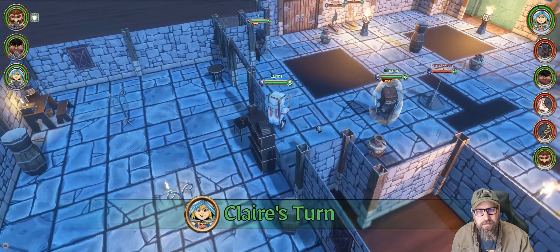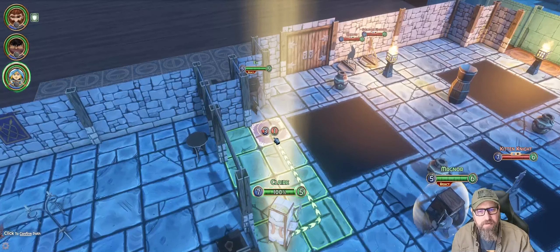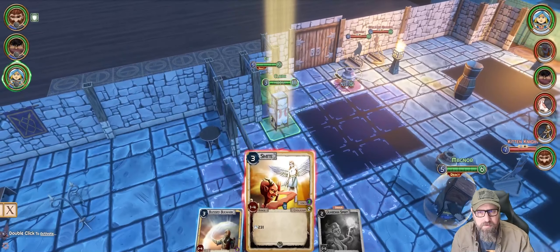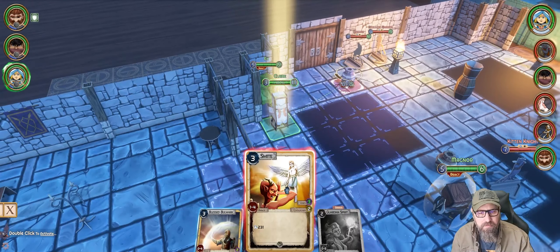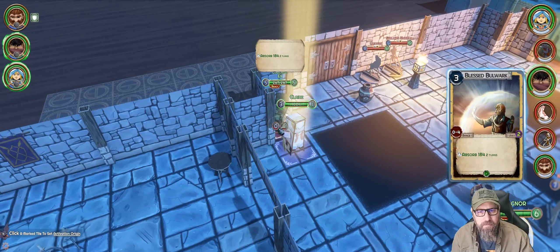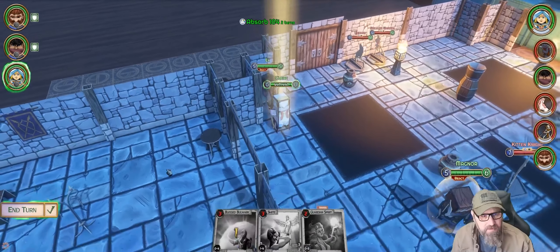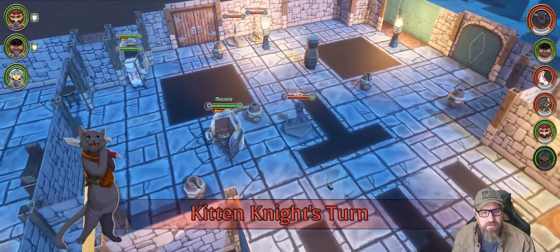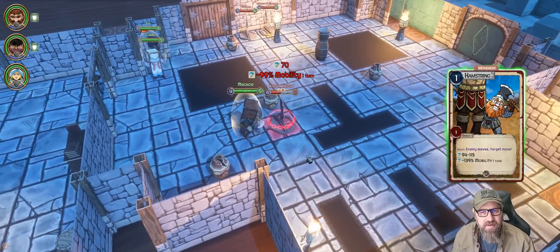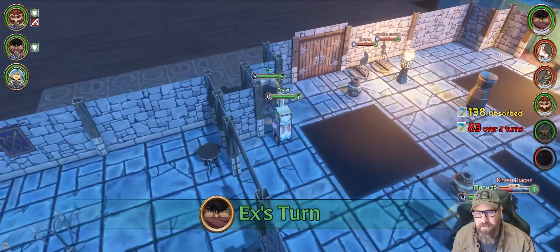I'm not used to all this darkness. I'm going to move Claire this way — 'Come with me if you want to live' — and we will smite. Actually, I'm going to cast Blessed Bulwark on Magnor just in case somebody runs up and punches him. We'll end our turn. Magnor gets a shot off — 70 damage, minus 99 mobility. And we absorbed some of it because we had the buff on. Beauty — it actually worked.